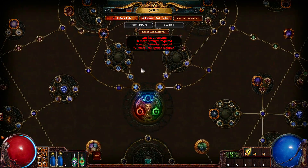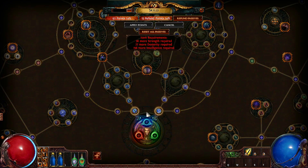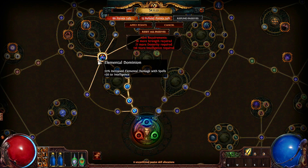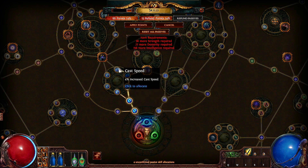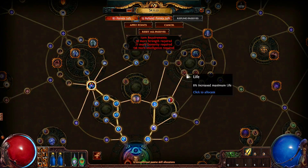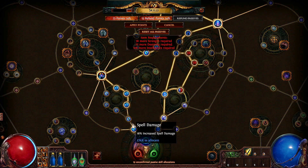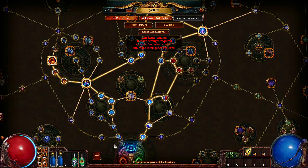One thing you always need to remember is that you cannot spec out of a skill point if that skill point is going to break the chain between other connected skill points. Let me give you an example. Let's say I was going to choose these 6 skill nodes, but I then realize I do not want the first 2 spell damage skill nodes. I can't just remove these as they are the bridge between these skill points. In order to remove these I will either have to remove all of the skill points that I just specced into, or build a new bridge. These skill points are now connected and I can continue from there. The important thing to remember is that if you want to spec out of a certain skill point, you need to make sure that it doesn't break the chain that connects the other skill points.